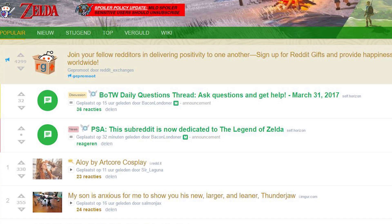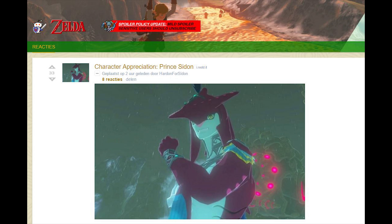For April Fools, the Horizon Zero Dawn Reddit is now Zelda-themed. That's a really good one, and someone even posted a picture of a character from Zelda in the Reddit because they really thought it was the Zelda Reddit. Yeah, they totally got him. Great job, Gorilla Games.